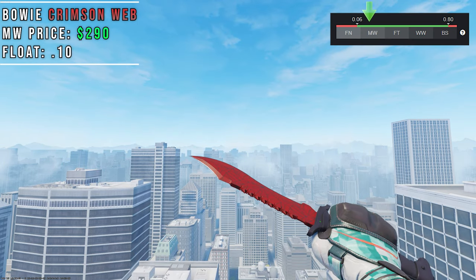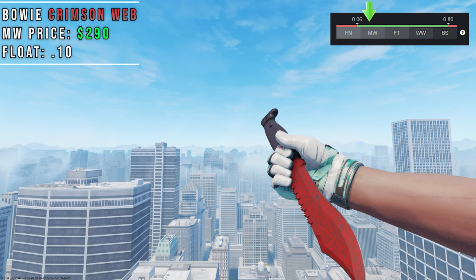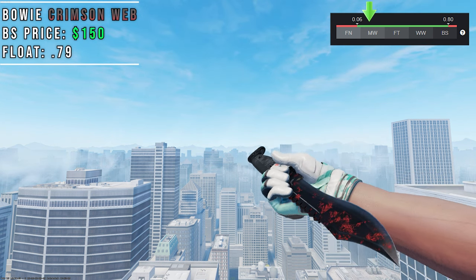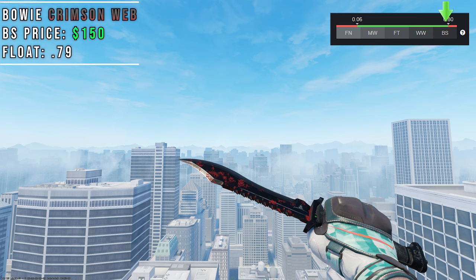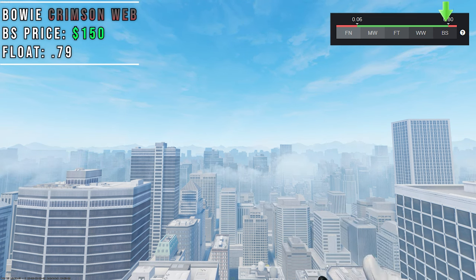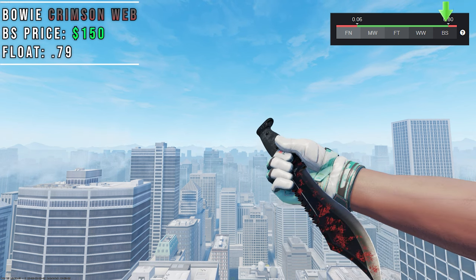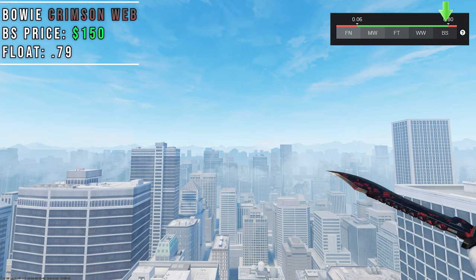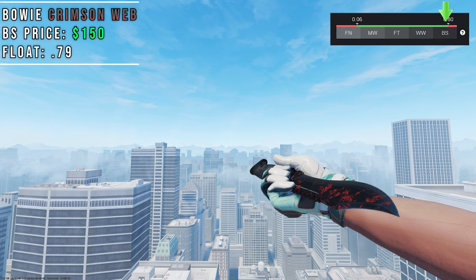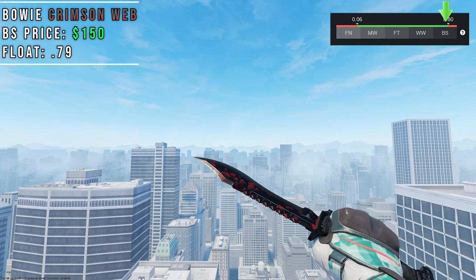For the final skin on our list we actually have a knife — the Crimson Web Bowie Knife. We all know what this skin looks like in Factory New with its black spider webs and red blade. But what most people don't know is that when this skin gets to Battlescar the blade isn't silver — it's actually black. All Crimson Web knives have a float cap of 0 to 0.80, with this one being 0.79, and this thing looks crazy. The red spots on the black blade make this knife look like it's covered in blood, one of the craziest wear patterns in CS2. I would recommend pairing this knife with Nox or Scarlet Shams for an absolute S-tier glove knife combo.